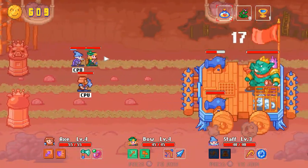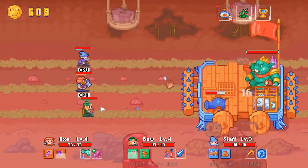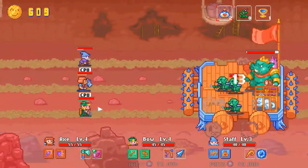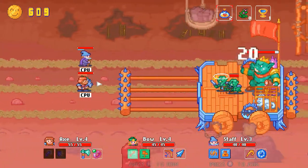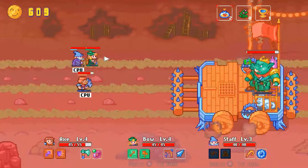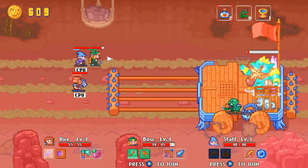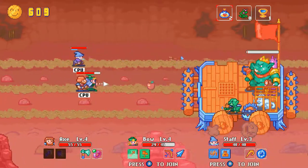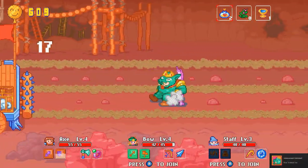Finally, the game does allow for local co-op as well, where different people can control different characters. I think that this would be the ideal way to play this game, since the interactions between characters are pretty unique. Regardless, Axe, Bow and Staff is a pretty decent runner with just a little bit of jank around it. I found this to be a short, charming little experience, so do give this a shot if you are interested.